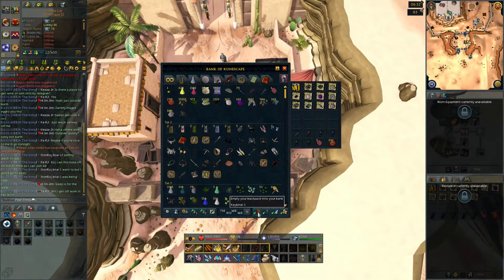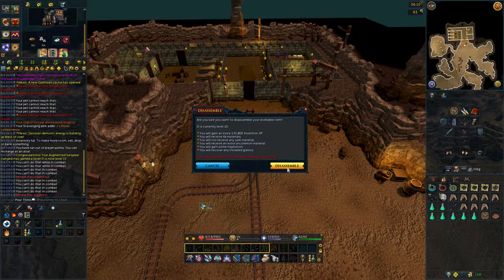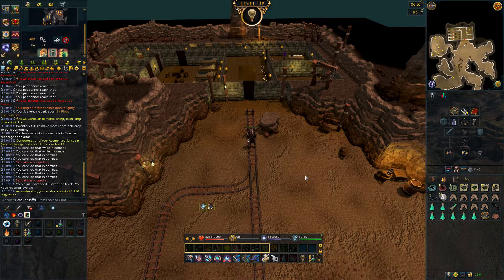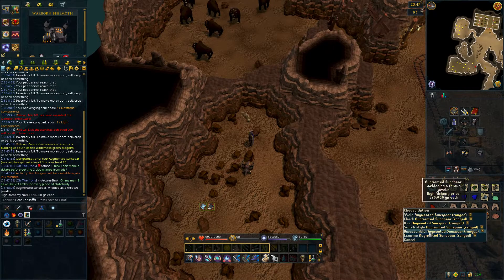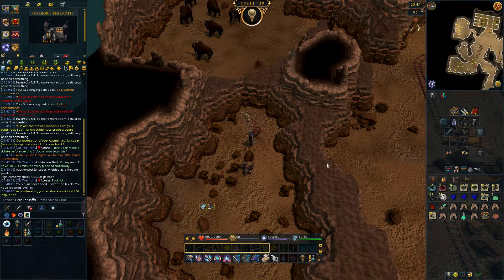What's up guys, it's Naf here. After finishing up at Twin Furies I did manage to completely run out of overload potions and primarily needed Grimy Lantadyme to make super magics and extreme defences. Along with that I finally wanted to work on my invention, considering so far I've pretty much been using newbie gizmos in my current gear just to get me by whilst bossing at God Wars Dungeon 2.